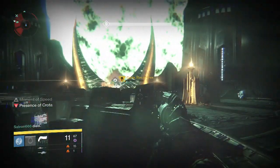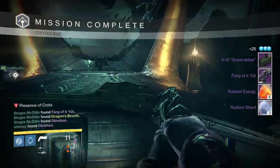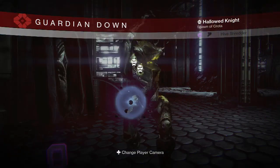Going into the Hard Mode Crota Kill for my Hunter, we get a Grave Robber Sparrow, Fang of Ir Yût, 6 Radiant Energy, 3 Radiant Shards, and my buddy picks up a Dragon's Breath as well. Pretty cool for him.